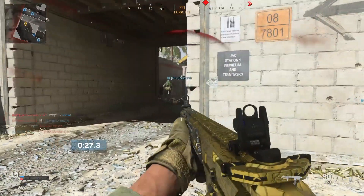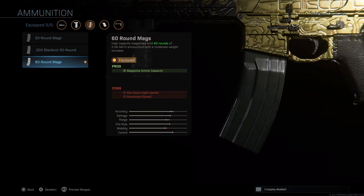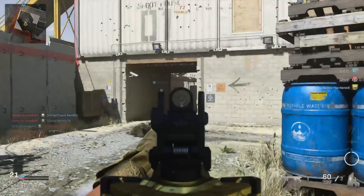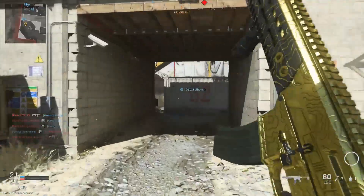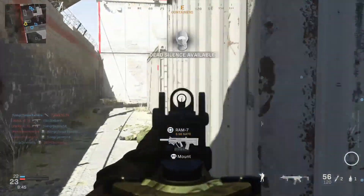Moving on to the ammunition, you want to use the 60 round mags. I can't stress how important it is to have enough ammo to get multiple kills. If you want to go on long streaks, having to reload all the time can easily get you killed. But using the 60 round mags allows you to kill multiple enemies without having to reload, saving you time and well, your life.